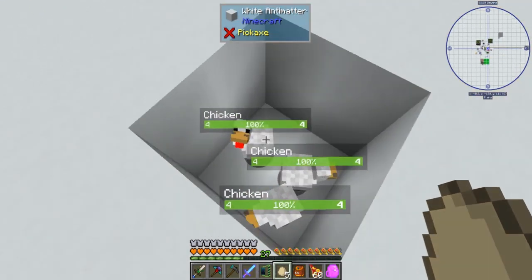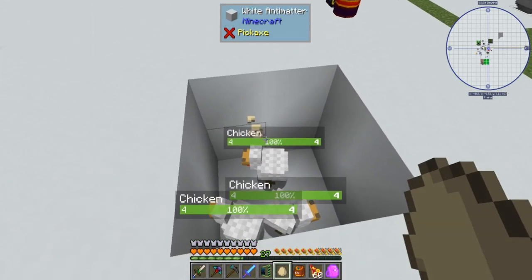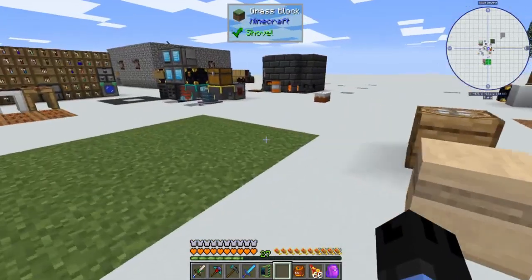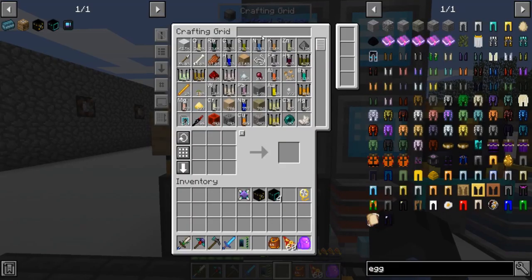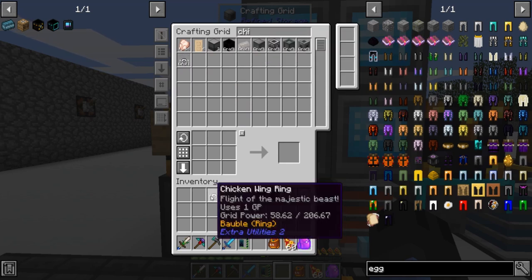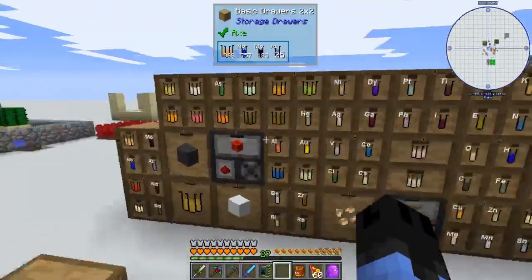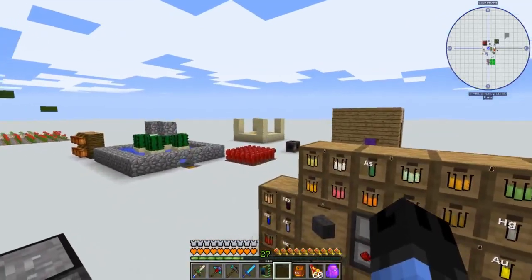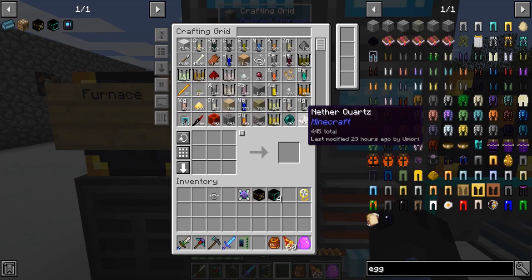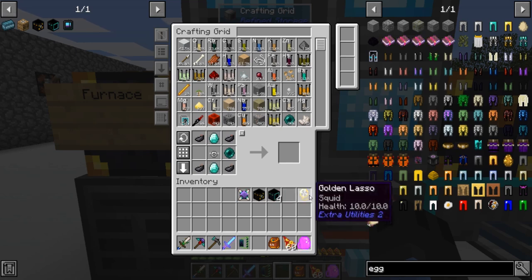Or when it does spawn, it spawns multiple. I threw four and got four chickens, but then I threw six and got nothing. So I made the chicken ring. If you upgrade this with a squid — squids you can get in the deep dark — I found a pool of water on the surface, vein mined it straight down in a five by five, went to the bottom, and waited for a squid to drop. They spawned there, so I got a squid.